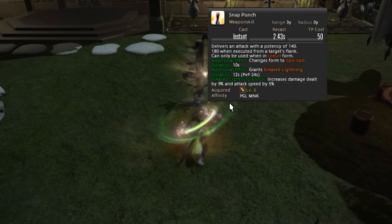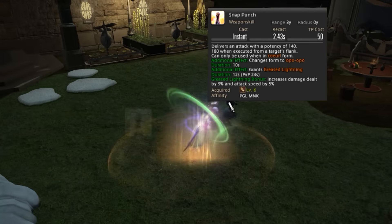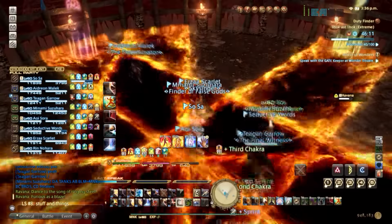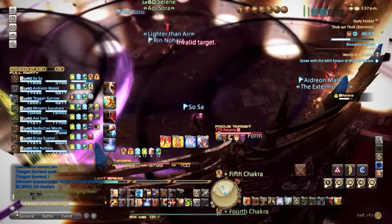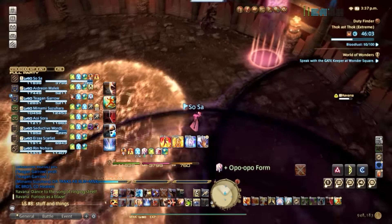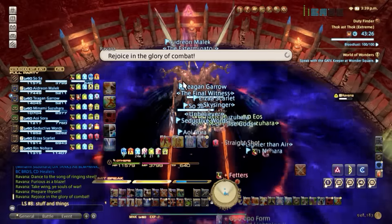Sometimes losing stacks is inevitable. Keep in mind, even though you'll see me consuming stacks a lot of times before the boss becomes untargetable, losing stacks is still losing stacks. That's 27% damage gone and 15% attack speed out the window.